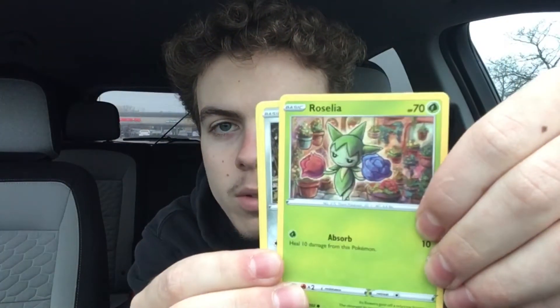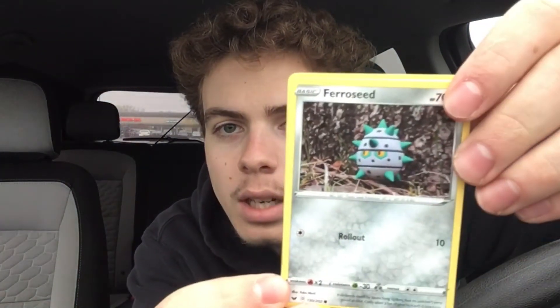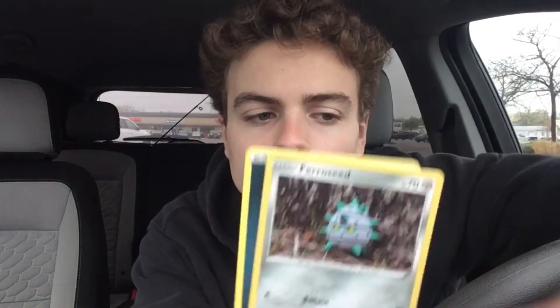Alright, Sword and Shield — we got three cards here. First off, Rosalia. Second card, we got a Pharaoh seed, and then the Darkness energy. So that's the first pack. I'm not really looking for anything too crazy because I know these packs don't really have a high pull rate of like ultra rares and stuff like that, but we're just gonna have some fun.